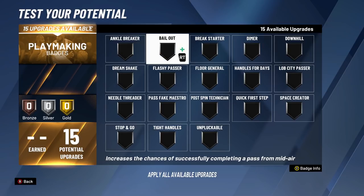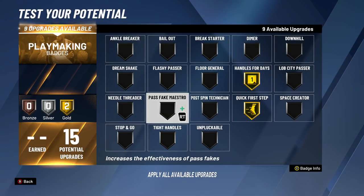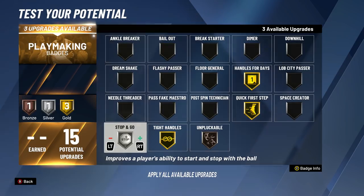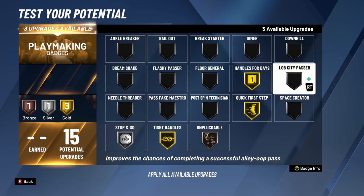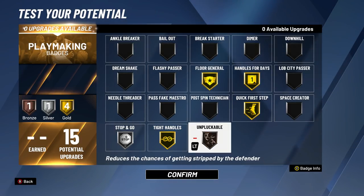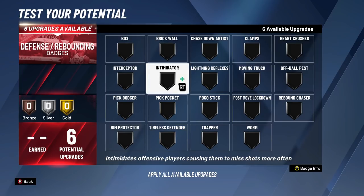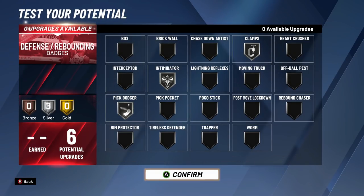For playmaking badges: handles for days maxed at gold, quick first step at gold, tight handles at gold, and unpluckable at bronze — don't put this on anything higher than bronze. Depending on your playstyle, also consider stop and go at silver. For the last gold slot I recommend floor general, or alternatively space creator, diamond in the raw, or lob city passer. For defensive badges: we have six total — intimidator on silver, clamps on silver, and pick dodger on silver.